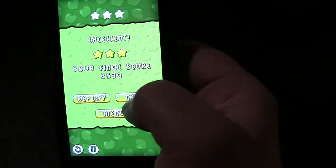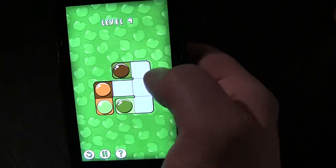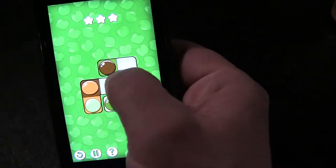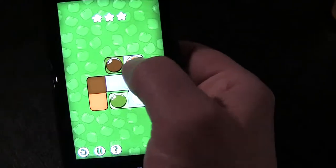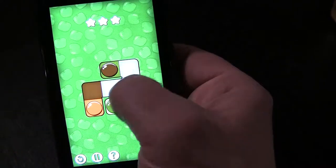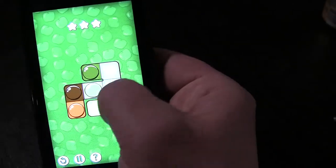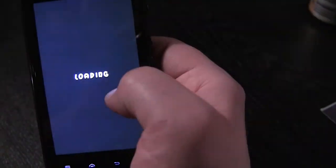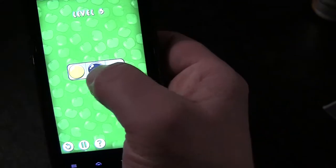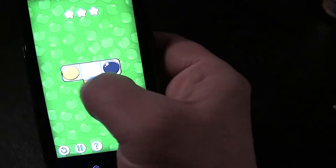I'm whipping through these because I've been through them a couple of times. Of course, I had to get three stars on everything because I'm a completionist. So now we start getting into some of the nitty-gritty here. The black ones don't go anywhere — they're just blockers — so you just get those out of the way and drop it in.